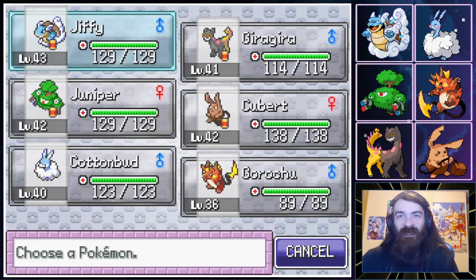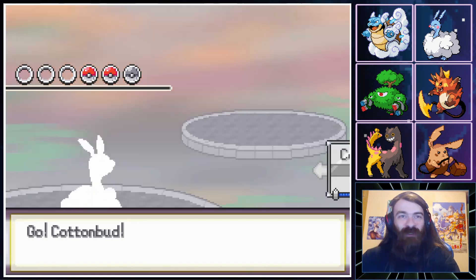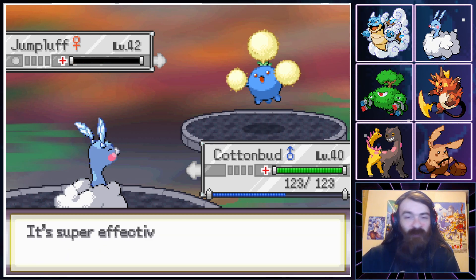Jumpluff can come out — we have an Ice-type after all. I really wanted to see how much damage the Rock Slide would do. I'm pretty sure it would one-shot us, because a Shuckle's defense becoming its attack — 130 base attack — you get the idea of how much damage that can do.